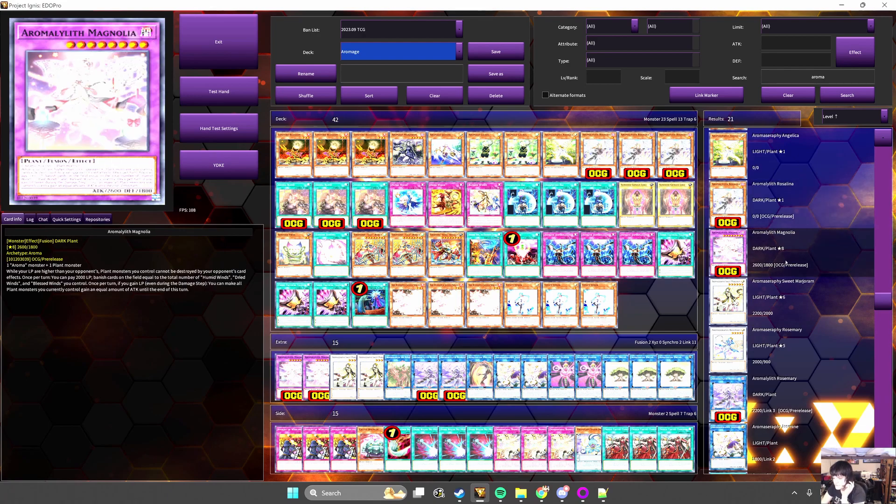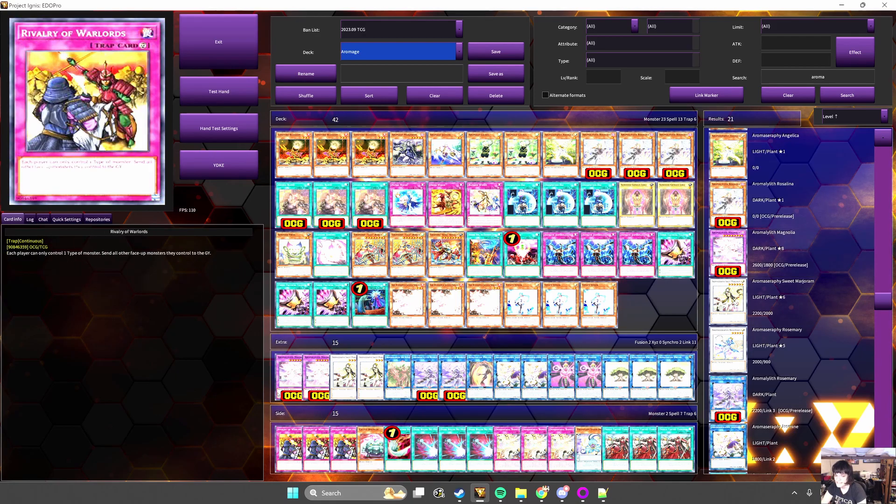We also received this new fusion — the first fusion for the archetype. This is a removal-focused boss monster that can pay life points to banish non-targeting cards on the field based on the number of your Wins' traps. Also, when you gain life points, it will buff all of your plant monsters by an attack equal to the amount of life points you gained. These effects mean it's more focused for going second or your turn three follow-up. However, it does provide a blanket destruction protection while your life points are higher, and summoning it is fairly free thanks to the new starter. So depending on how the deck checks out, you will likely see people end on it when possible turn one, because there's not much of a reason not to, especially if you run two.